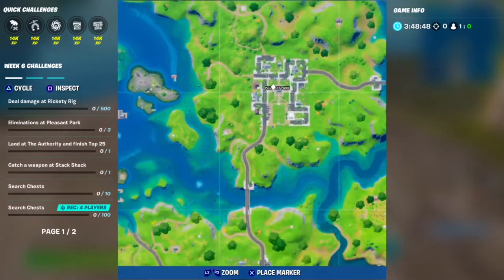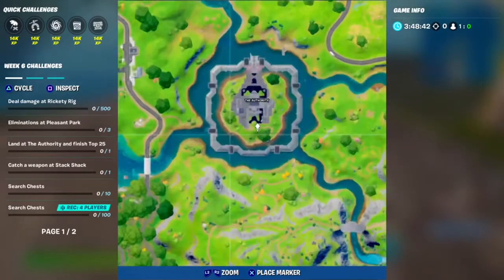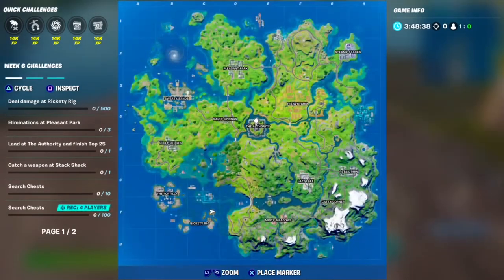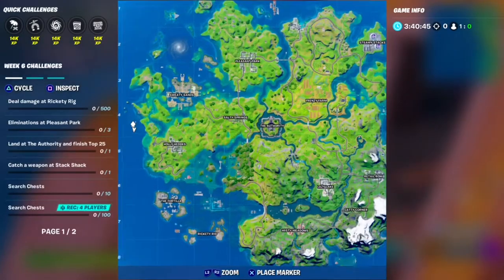The third challenge this week is to land at the Authority and then finish top 25 — so just land there and place in the top 25 players. The next challenge is to catch a weapon at Stack Shack, which is here.